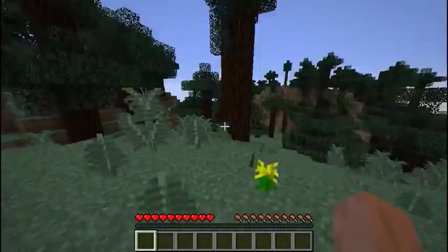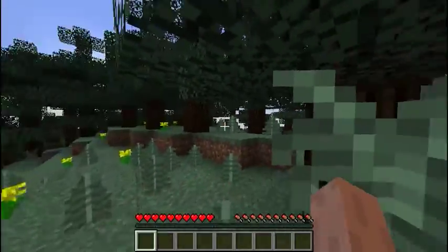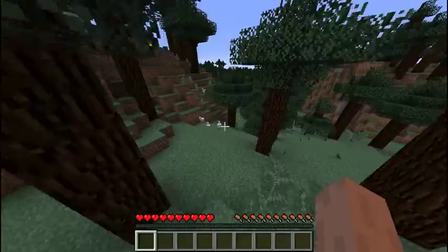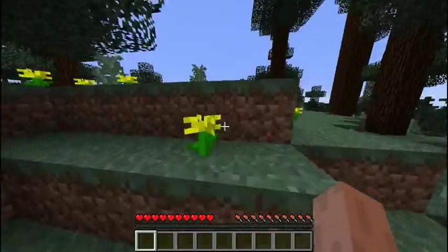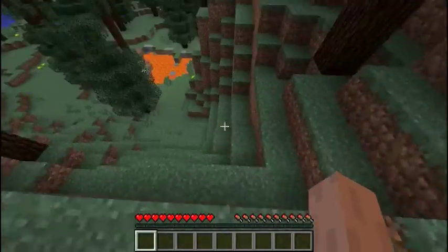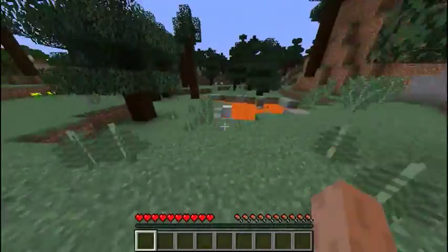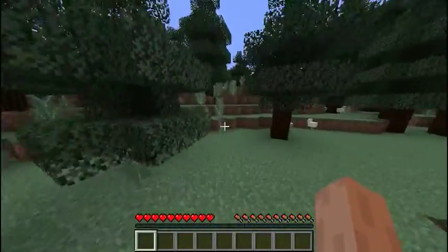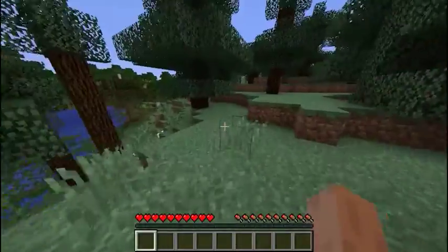Doesn't look like that bad of a spawn. We gotta let the world load in for a second — getting some stutters. So there's chickens there, that's good I guess. That's not good. There's a lot of chickens around here, that's kind of good. Chickens mean feathers, and feathers mean arrows.